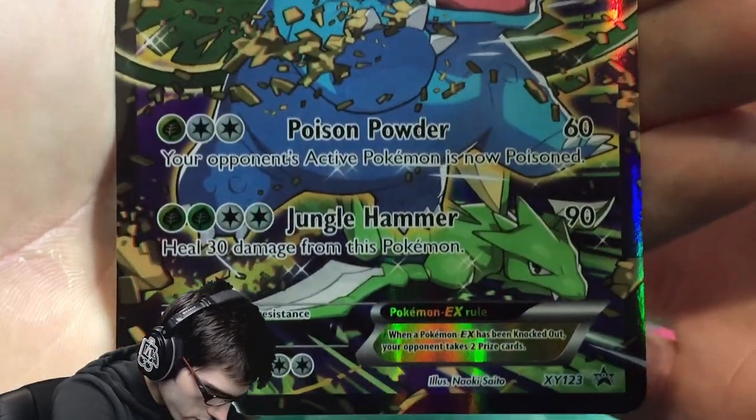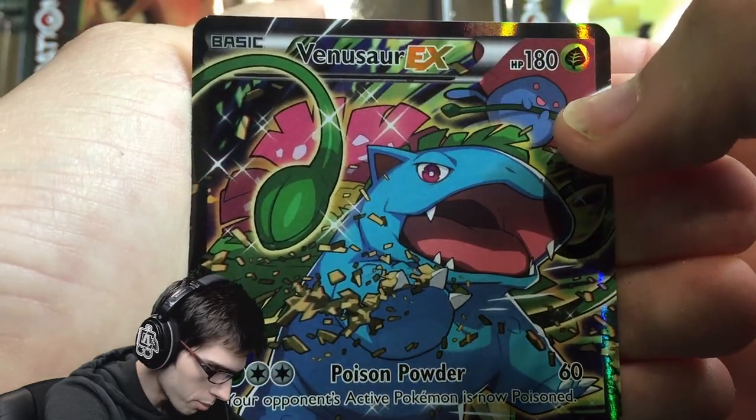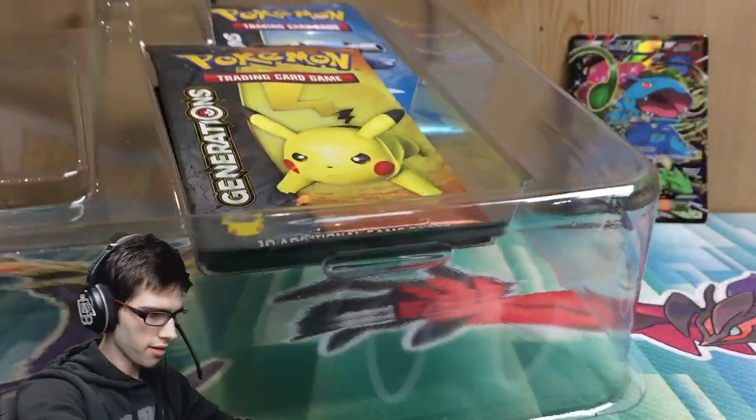Feel free to pause and have a read of that one if you'd like. It looks pretty sweet — you've got Vileplume up the top, Scyther down the bottom, and Venusaur jumping. That looks pretty sweet.